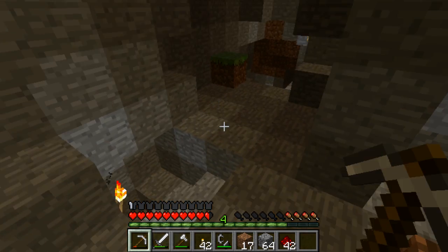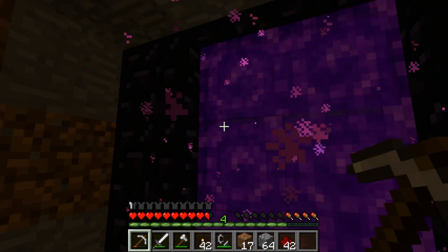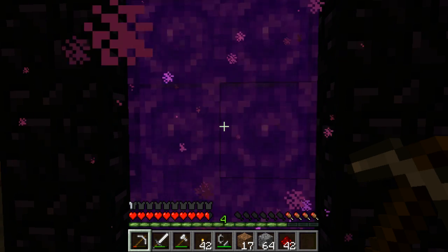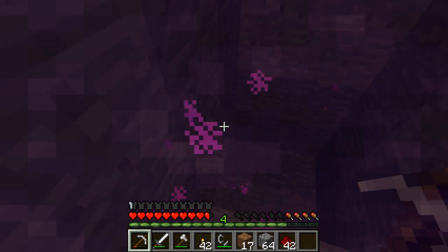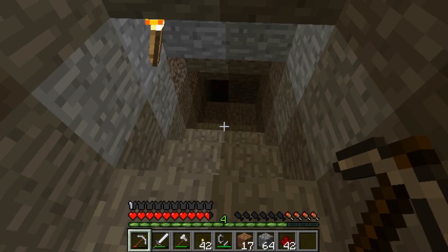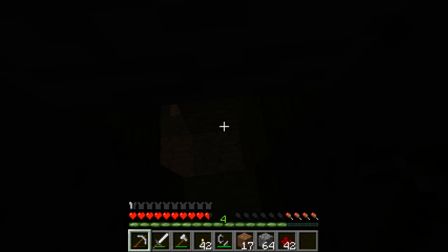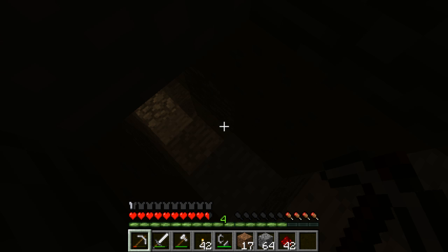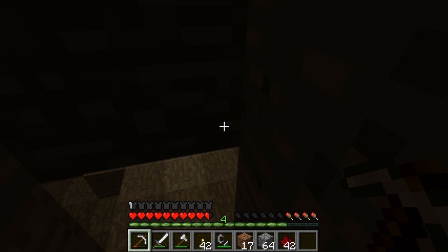I have plenty of cave systems that I built around, but this is the main one that's really under my house. Here's another portal — as soon as you go through, you have the choice to go left or right. Both paths are tracked by cobblestone, so if you follow the cobblestone you'll find two other nether portals. The right way brings you into another cave system that's probably far away from my house. I'm getting some serious lag down here and I really don't want to fall into any lava.